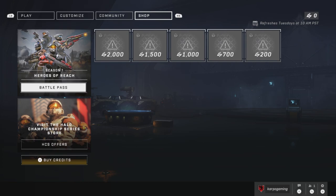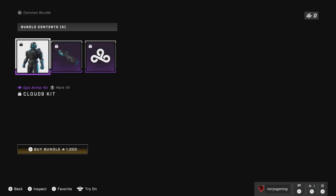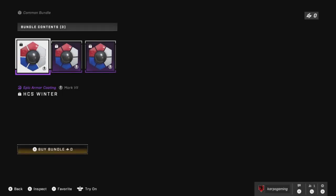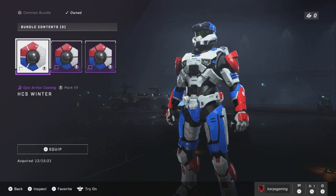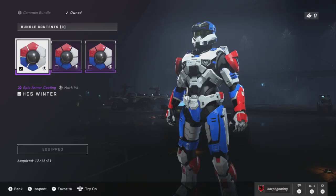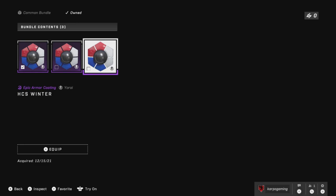All you have to do is head over to the shop and down to HCS offers. I don't know how long this will be up, but right now as you can see you have plenty of amazing skins from all of the participants in that HCS championship. If you head over to HCS winter, you can purchase this one for free — it's not only for your Mark 7 armor, it is also for your Mark 5 and your Samurai armor, which is pretty freaking cool.